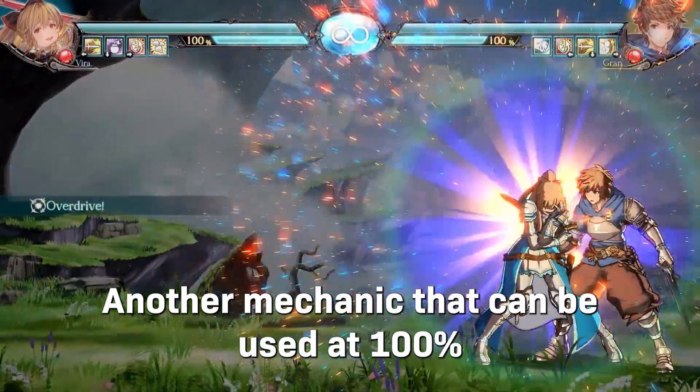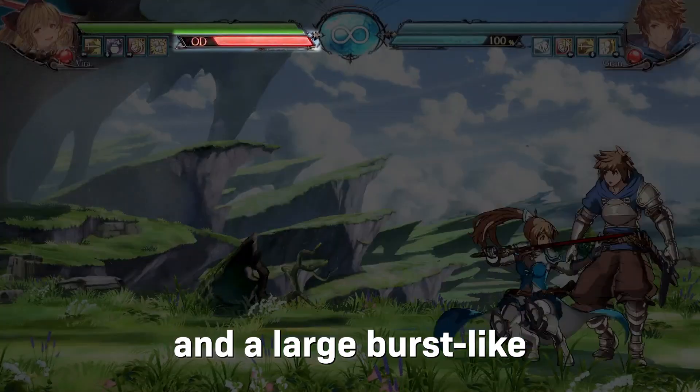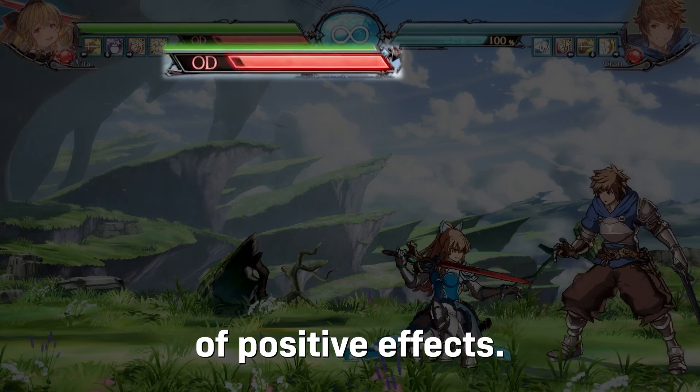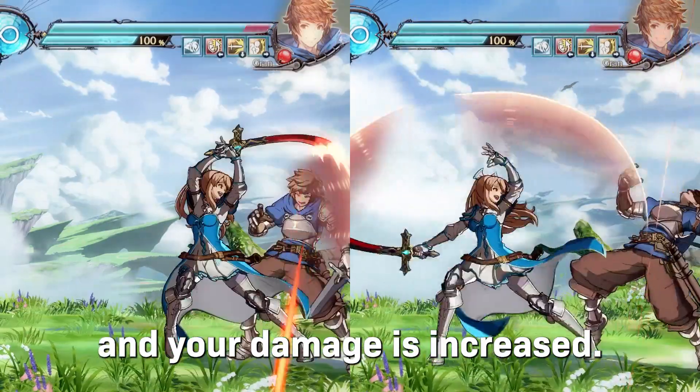Another mechanic that can be used at 100% meter is Overdrive. When used, the screen darkens and a large burst-like hitbox expands from the player using the technique. Afterwards, they enter an overdrive state, which has a large number of positive effects. Your normal steel chip damage — you take no chip damage — and your damage is increased.